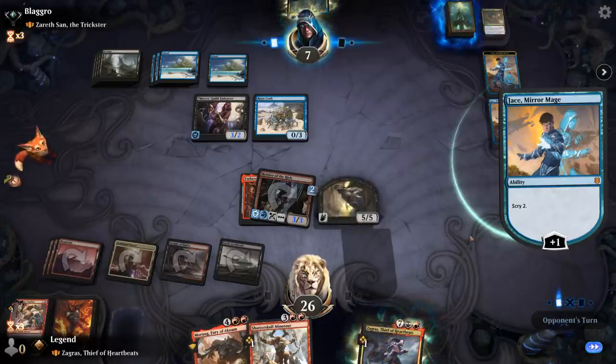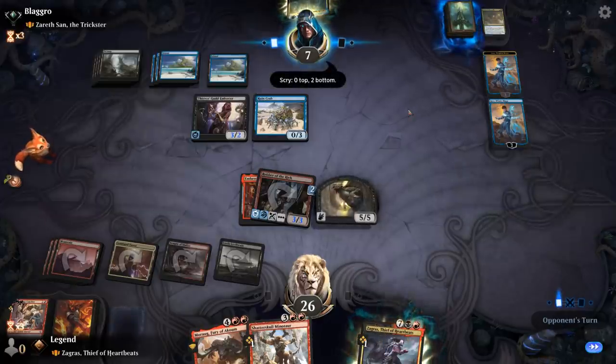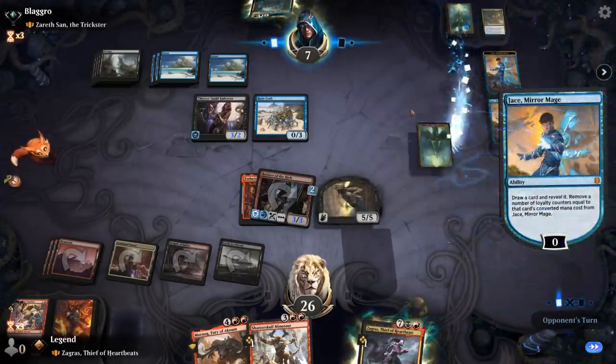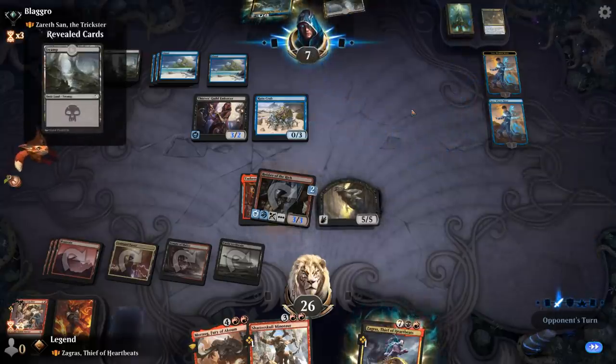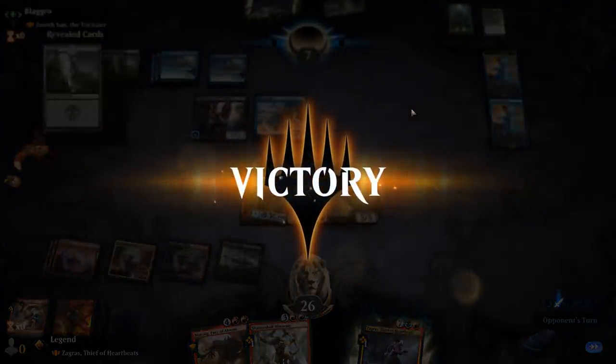Jace is going to scry two to try and find a perfect card here. Bottom both. Draws a land — I don't think that's going to cut it. And my opponent concedes. Awesome, onto the next one.